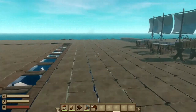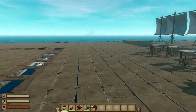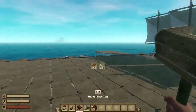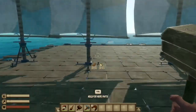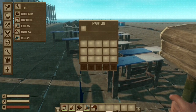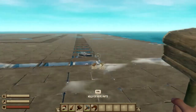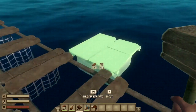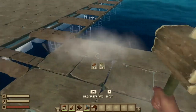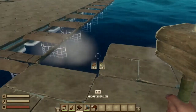Now that we have turned on all the hacks for Raft, you guys can already see I am running faster than normal. As you guys can see in my inventory, I do not have any wood or any plastic — it says zero zero — but I can still build. See, I can still build.